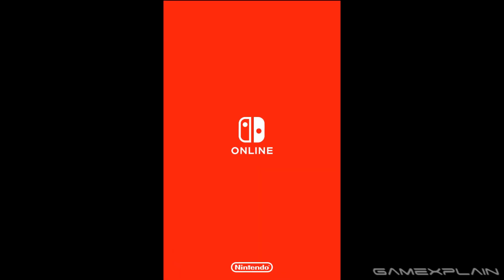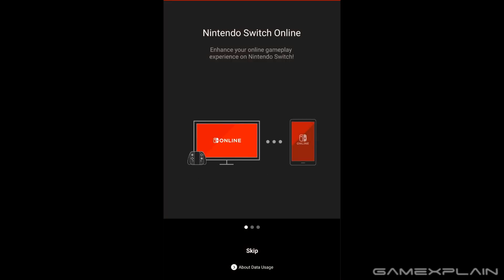So let's go ahead and open the app and check it out real quick. You can see we got the Switch logo here against the sea of red. This app might make me see red with it not working quite yet.